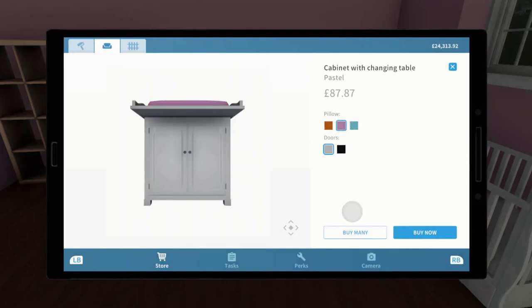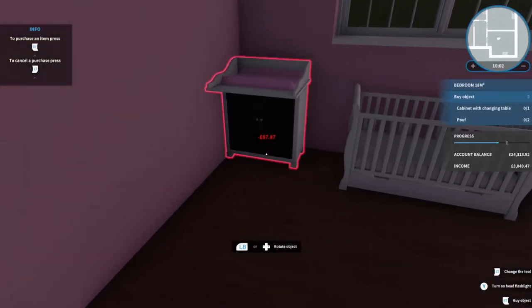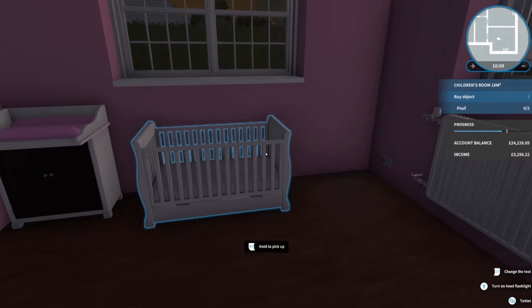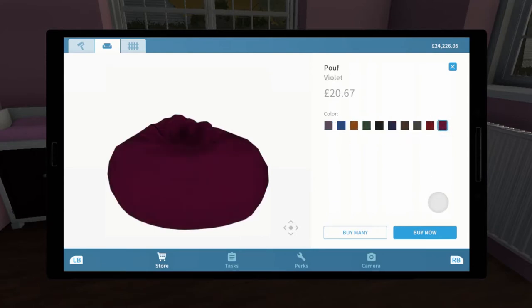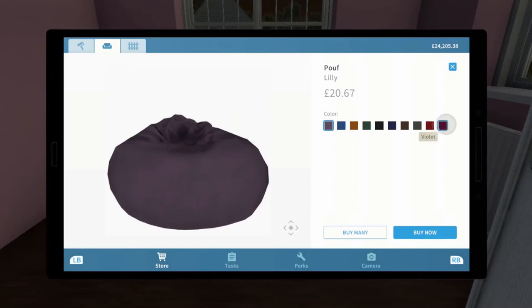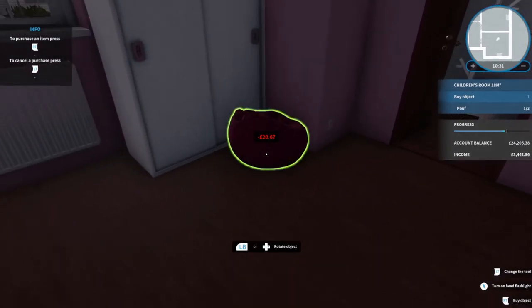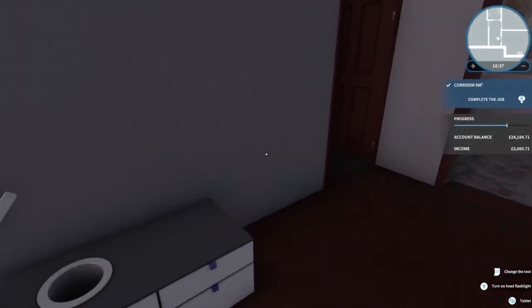Why do I have to buy objects for these people? I'm not IKEA. Changing table - well it's got to be pink. Oh that's pretty, I like that. The changing table should be at the end here - you can just grab them out, pop them on and slide them in, easy. I'll need two poufs - go with violet. One can go there and another one the same color can go here in front of the cupboard.